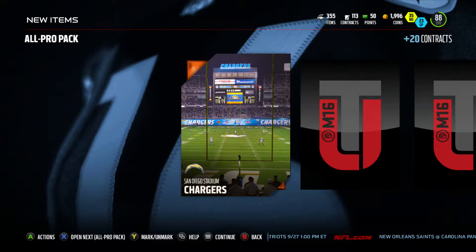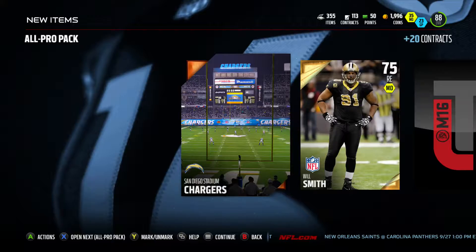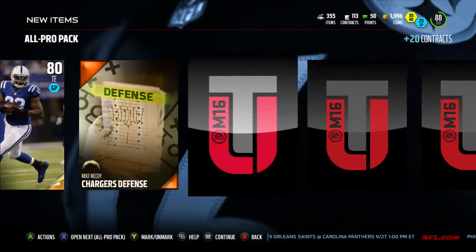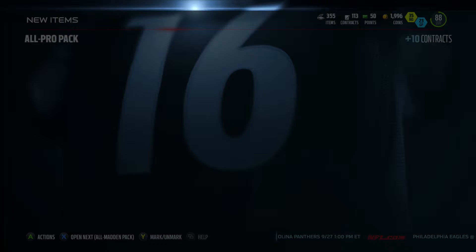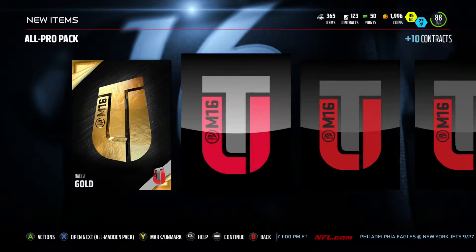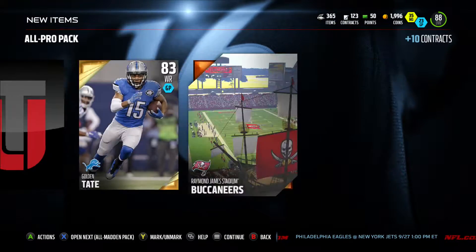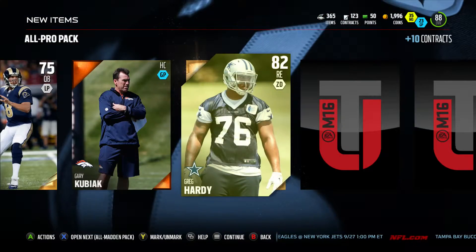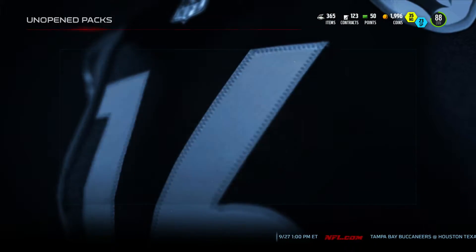Anything, anything, anything come on — Will Smith — oh my god! Last All Pro pack already. Gold badge, that's not bad, I'll take it. Let me see that elite — Golden Tate. Sam Bradford had a beast week a couple weeks ago. Nothing really special in this pack.